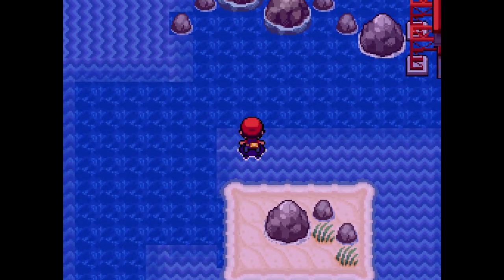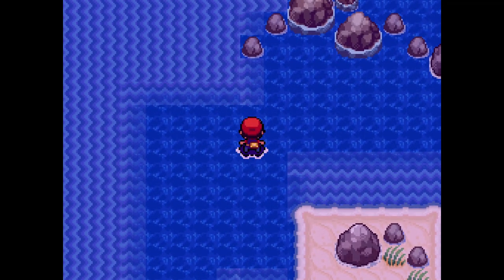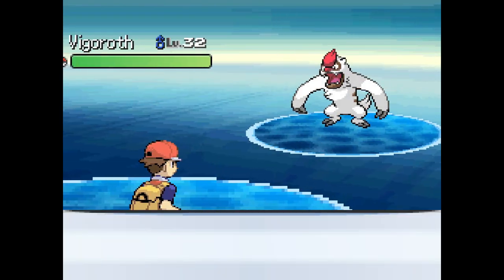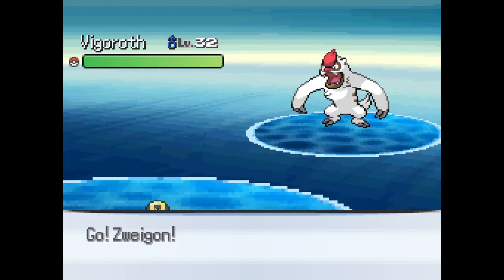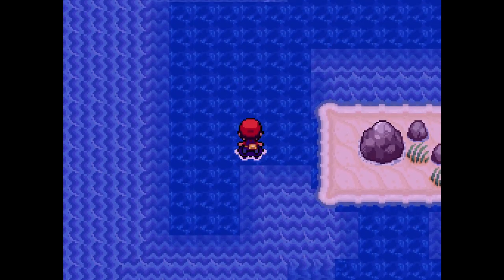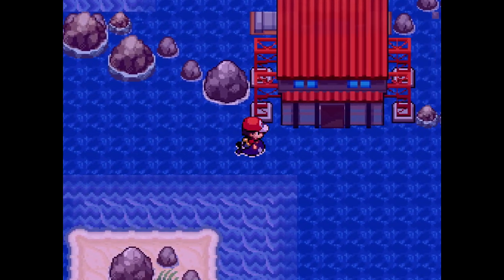Offshore Road. Oh, it has these things - oh god. I'll be honest with you, I don't like these kind of things. Vigoroth, what are you doing here? I don't like these because I always hated them in Ruby, Sapphire, and Emerald. But it shouldn't be too bad. I'll activate Repels if I need to.